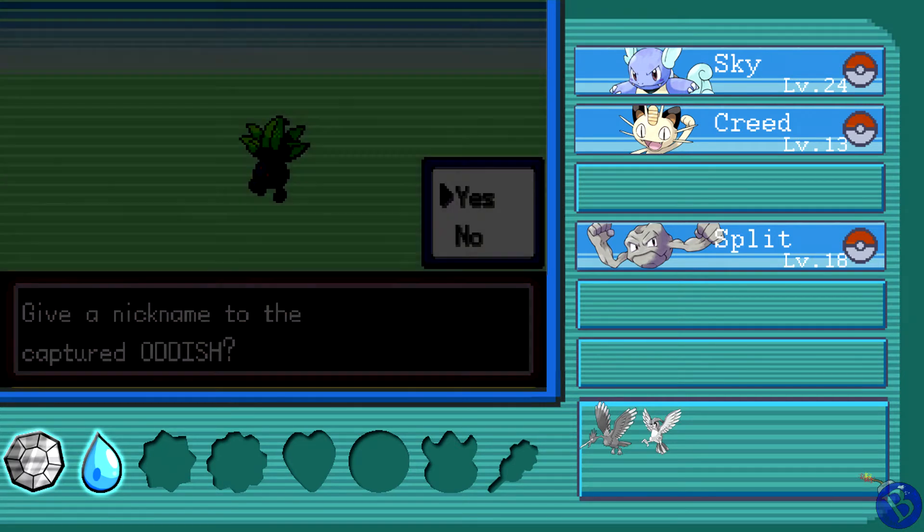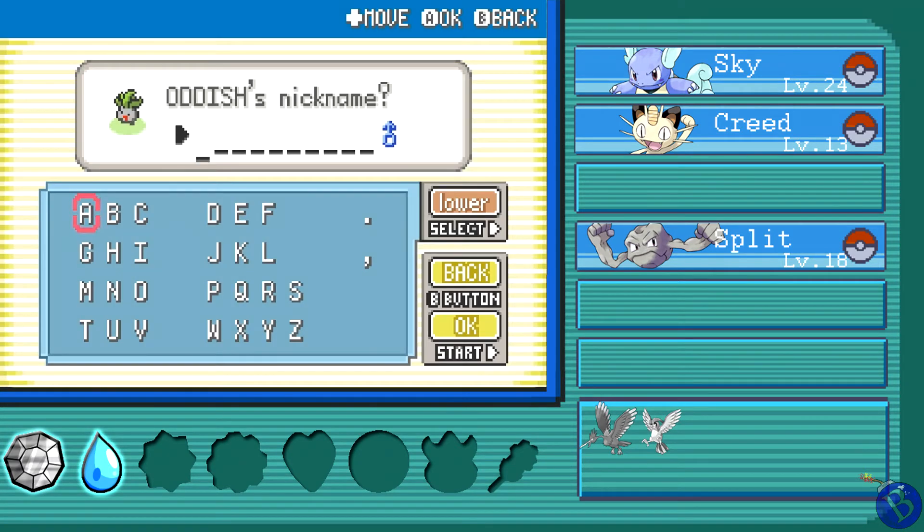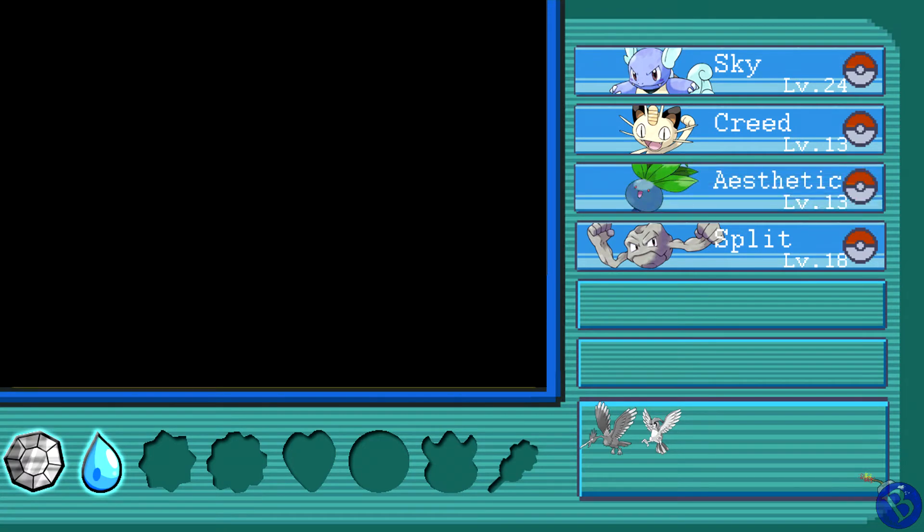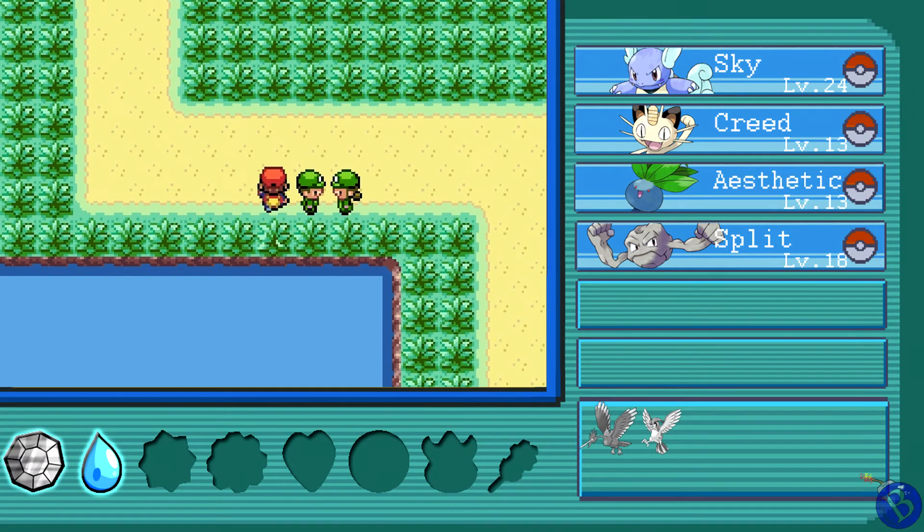Oddish's scientific name is Oddium Wanderus — said to walk nearly 1,000 feet on its two roots at night. What should I name this Oddish? Look at those derpy eyes in that sprite — he looks so derpy. We're naming this one after my friend Aesthetic Gamer, aka Ryan, so we'll call him Aesthetic. Aesthetic the Oddish — the Aesthetic Oddish!